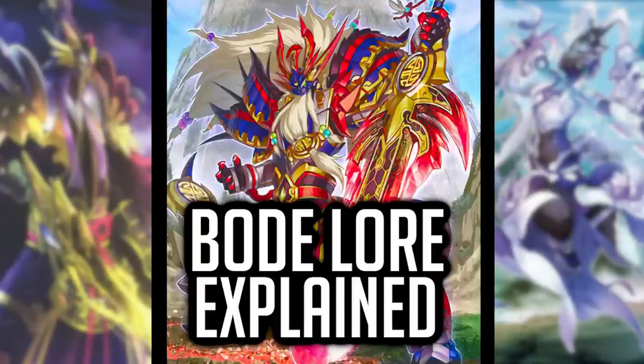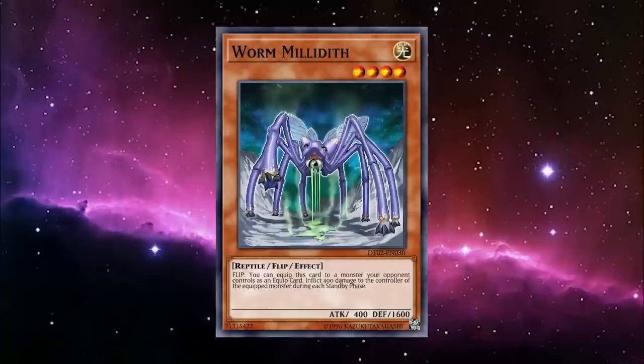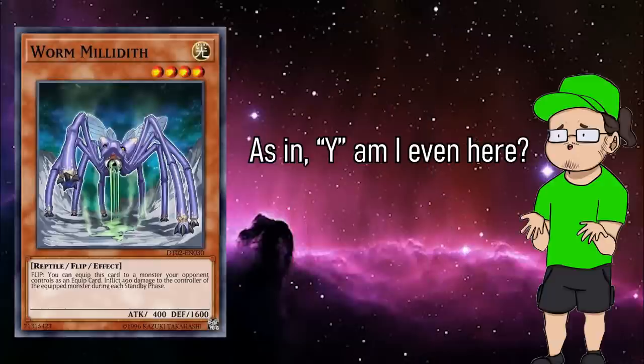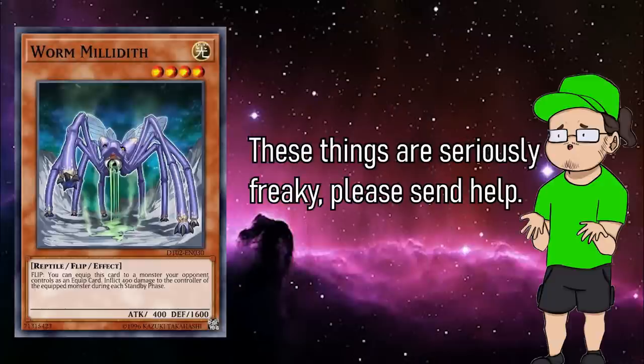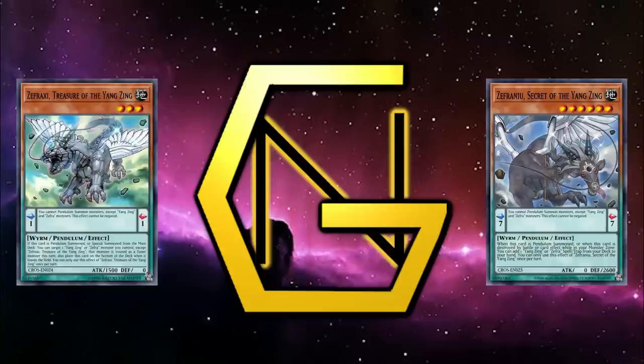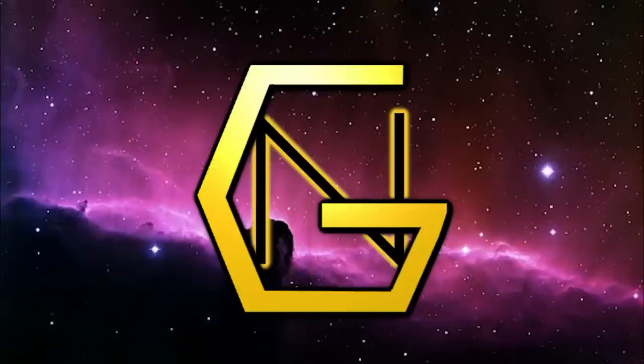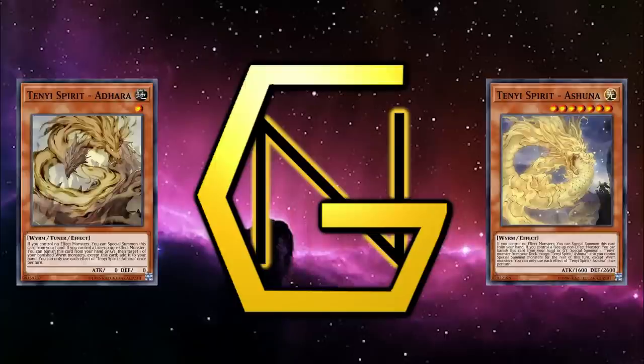Mandatory plug for related video right here. But another aspect to their design that's given them even more power is their ability to lean into worm support — worm with a Y. And it's actually kind of fascinating how well it meshes with the three major themes that worms make up. Being a synchro strategy means they share a lot of the same DNA as Yang Zings, and because Sword Soul have a penchant for banishing worm monsters, they make for some of the best enablers Metaphys have ever seen.